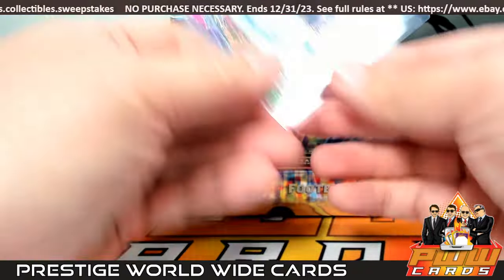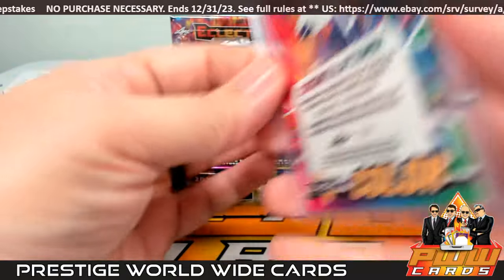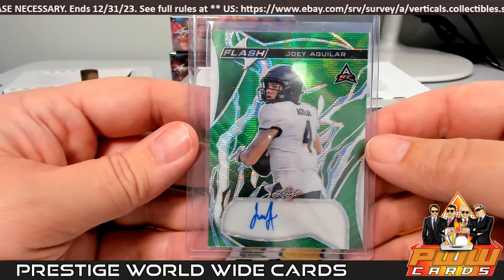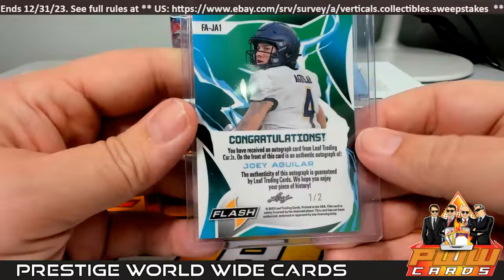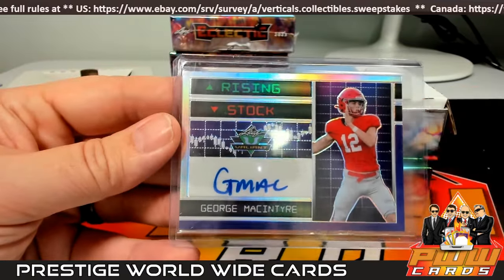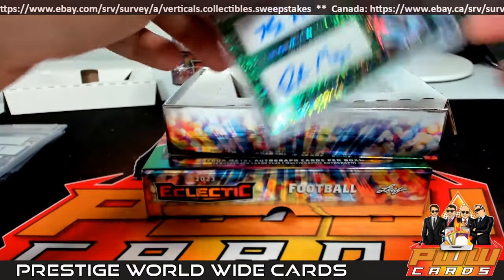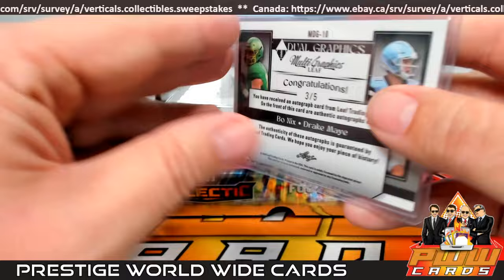First up we got a Flash of Colors Deuce Vaughn for the Cowboys — Dallas, Anthony Z, coming to you, number two of four. Then we have a Joey Aguilar — one of two, I'll have to look him up. Next up we got George McIntyre Rising Stock, number five of six — congratulations. Then we have a Bo Nix and Drake May dual going to the none team spot, very cool, number three of five — none team is Justin W, congrats.